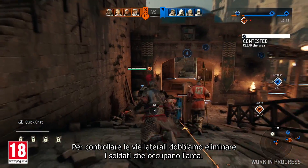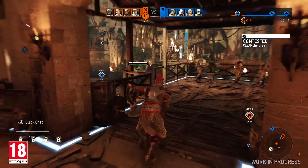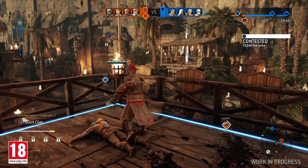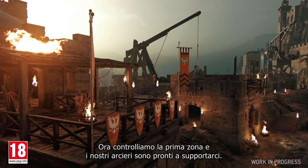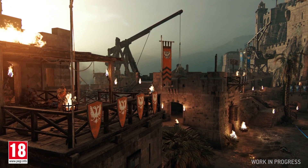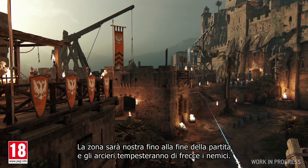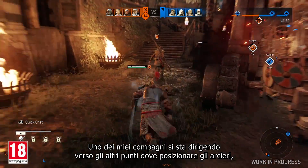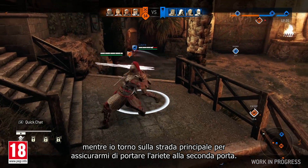To control the side lanes, we need to eliminate the soldiers that occupy that area. We now control the first area, and our archers just came in to offer us support. We now own this zone until the end of the game, and our archers are targeting our enemies. One of my teammates is going towards the other archer points, while I'm going back to the main lane to make sure the ram reaches the second gate.